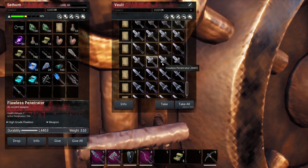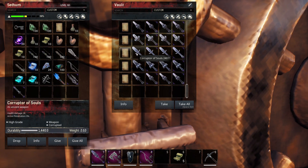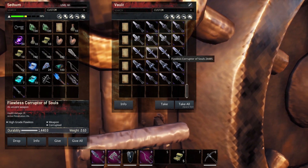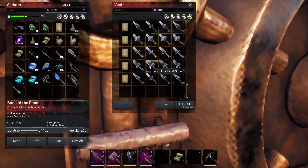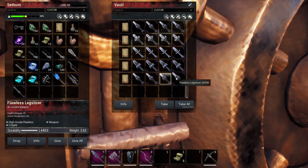Penetrator — no bonus here, and as you can see the damage isn't that great either. Corrupter of Souls — once again as the title suggests, it is corrupted. Bane of the Dead — undead bane is the bonus on this one. And we have one more weapon to go through, and that is Leg Slicer — no bonus there apart from the cripple that it comes with. That's pretty much it for the weapons — there was a lot to go through.